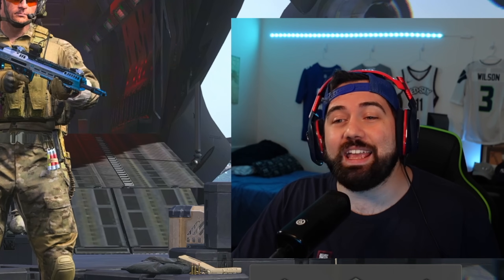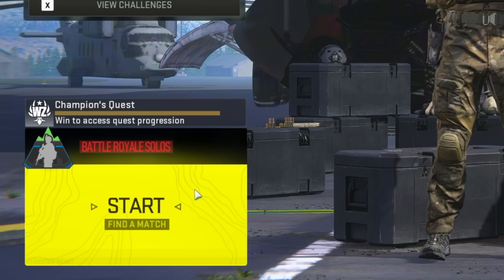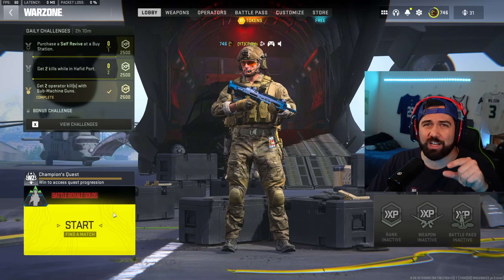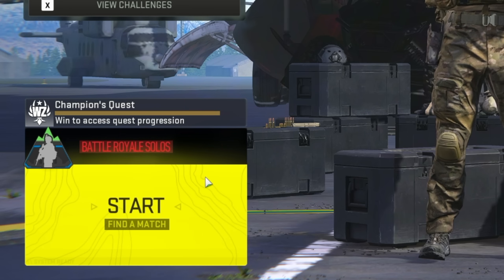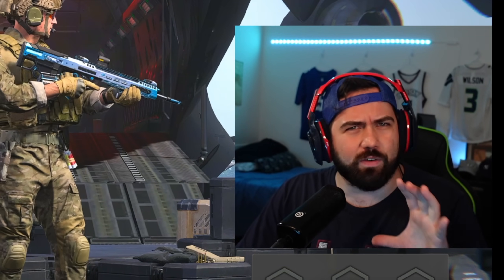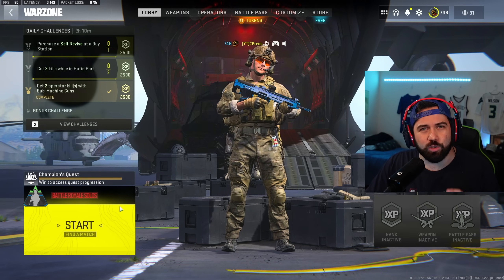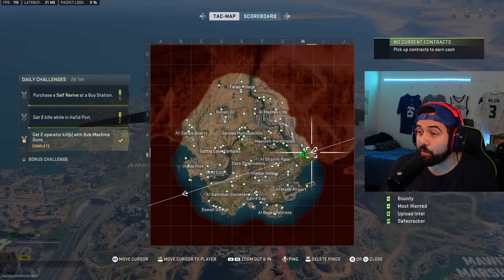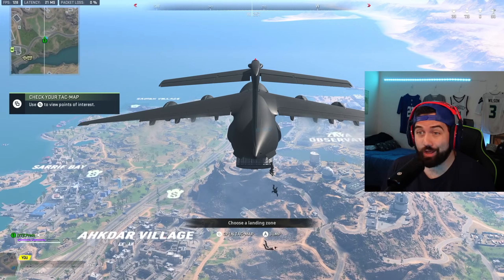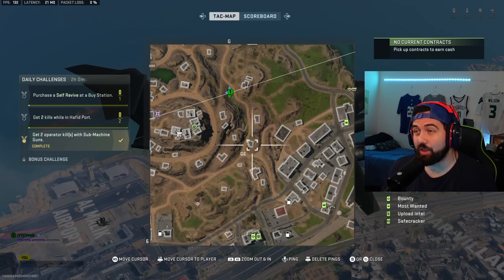In actuality, we're getting a new resurgence map that is actually in the Al Mazra map right now — essentially a section of that. We're going to check out what it looks like and tell you everything you need to know. What's especially special about this is that it kind of reminds me of Rebirth Island 2.0. The new resurgence map is going to be pulled from Al Bagra Fortress on Al Mazra.